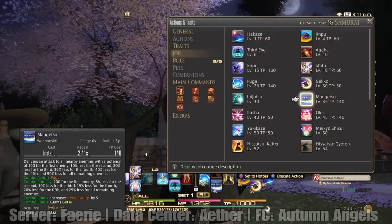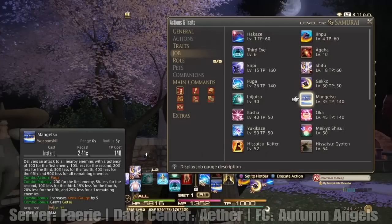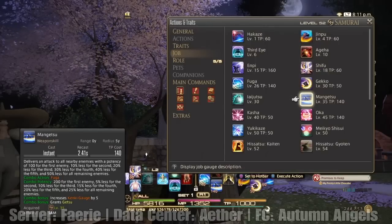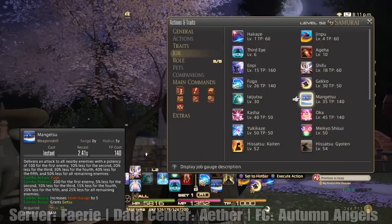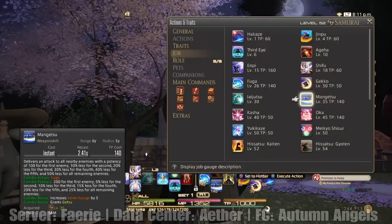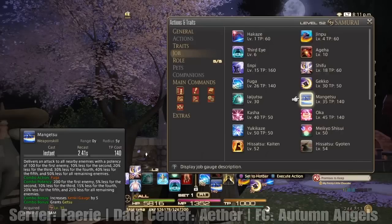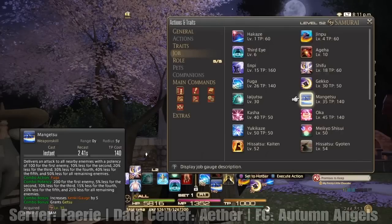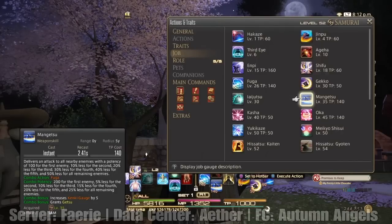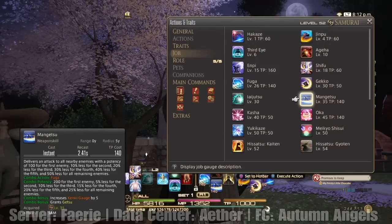It's a follow-up attack — delivers an attack to enemies with a potency of 100 for the first enemy, 10% less for the second, 20% less for the third, and so on. Combo potency is 200. So that's why it's always important to keep it on the combos, because it's going to reduce that potency on every enemy around you. Always combo Fuga and Mangetsu together.